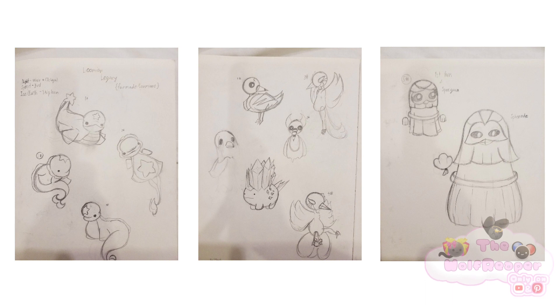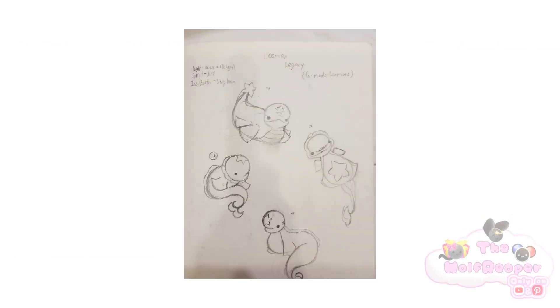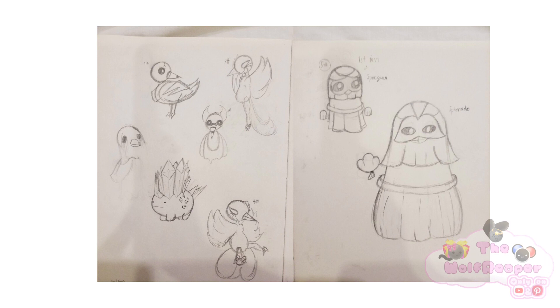Like I said, we chose a bunch of random animals, and they all chose a different type of species because that's how I'm supposed to make it. So the first one I made was the whale, which was a beluga. The second one was a spirit bird, and the third one was an ice earth skip blue.